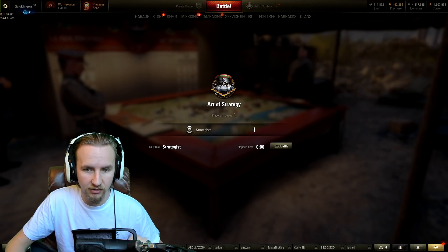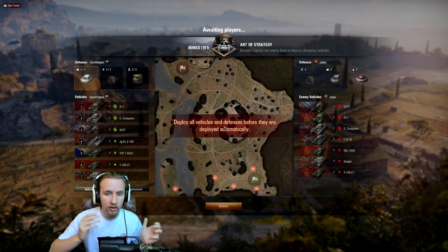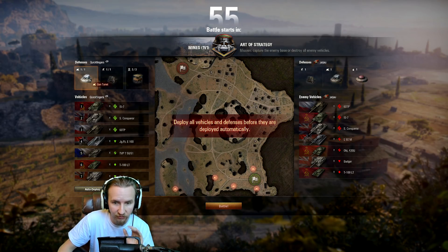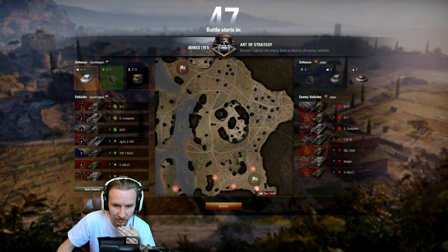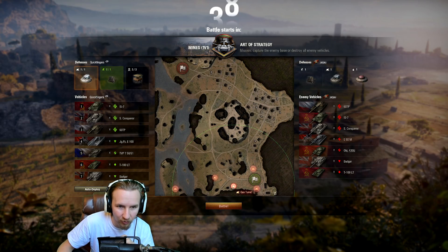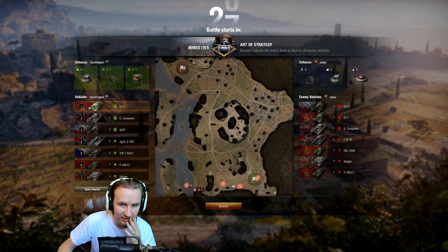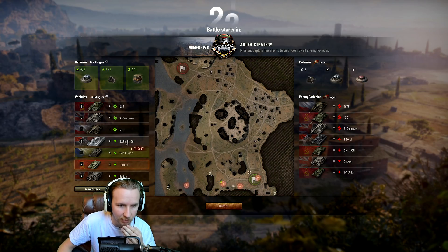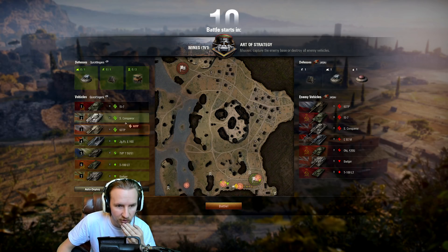Without further ado I'll jump into a battle and show you what it's all about and see how long these games actually take. It's always 1v1 for the first few days. You want to spend the first one minute actually deploying your defenses. I've got a short-range map here which is frustrating since I tried to bring a gun turret for long-range play. I think I'll take the hill and get my watchtowers placed. I'll push my TVP up on the hill as quickly as I can, have the Jagdpanzer at the back, a Badger in position, my T-100 LT rushing the hill, Super Conqueror back there, and the IS-7 there.